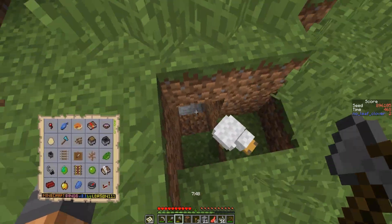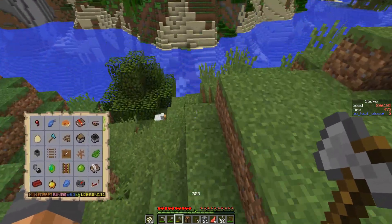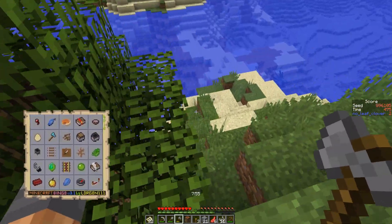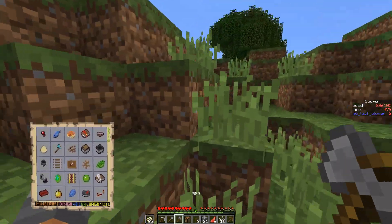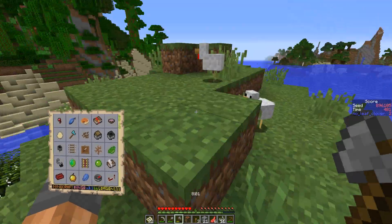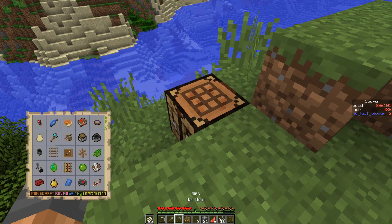Give me an egg! I don't know which of you laid an egg already, so I don't know which one I can kill for a feather. Got the feather. We don't have any wood — we'll fix that momentarily, I hope.